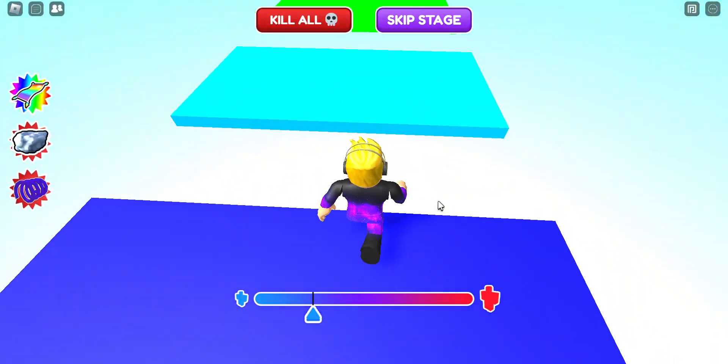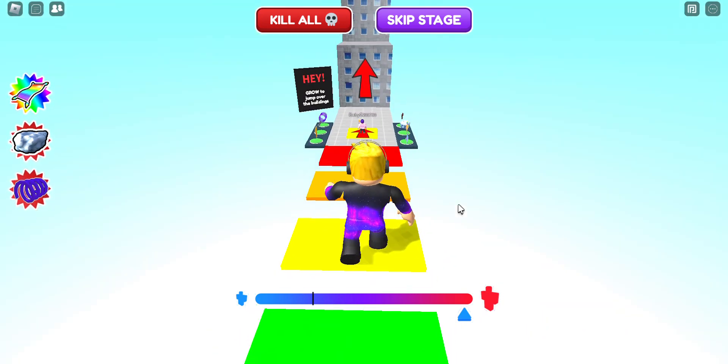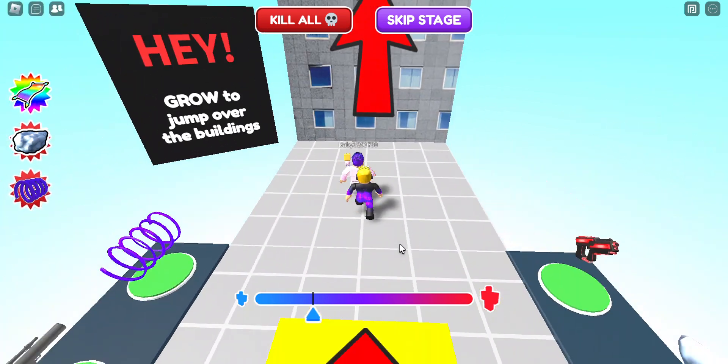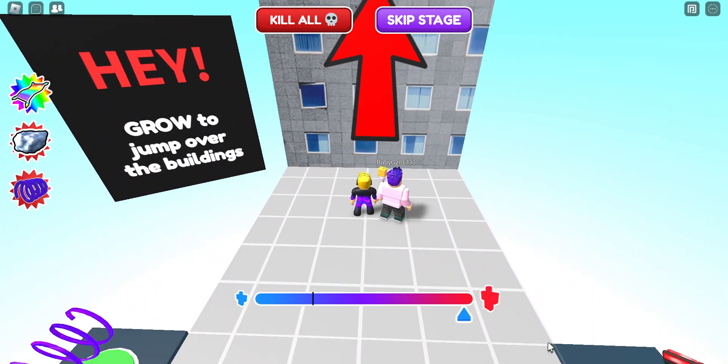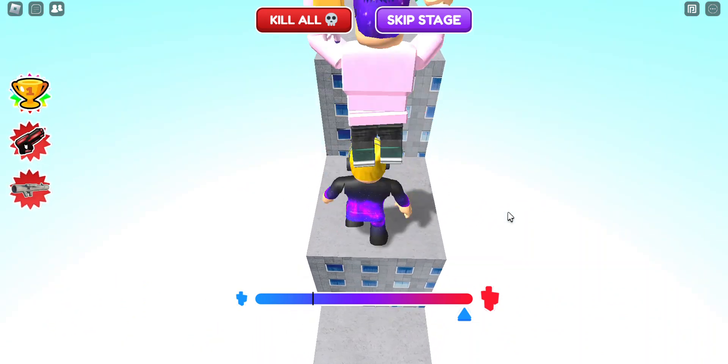We need to be bigger so we can make these jumps easily. What if we just make ourselves so big that we can just walk? There we go — we don't even need to jump! And now we need to be big to jump all the way over this. There we go. Is that Lanky Box?